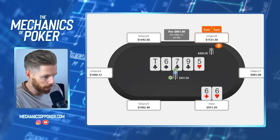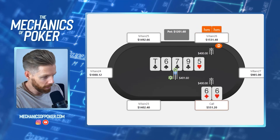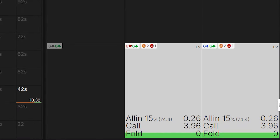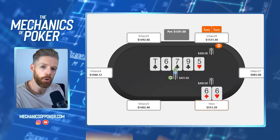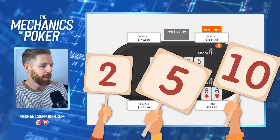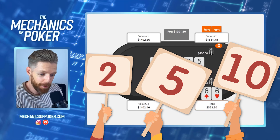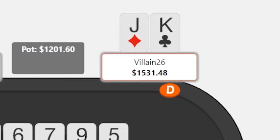Finn throws out a big pot-sized bet and I decided to make the call. This was kind of the plan on the turn — make him fold an eight, make him call with a flush draw, and when the flush draw misses we hero call. Let me know in the comments, one out of ten — great play or simply a punt? He showed up with king-jack with the king of clubs, so our plan worked out perfectly and we scooped a nice 1.2k pot.